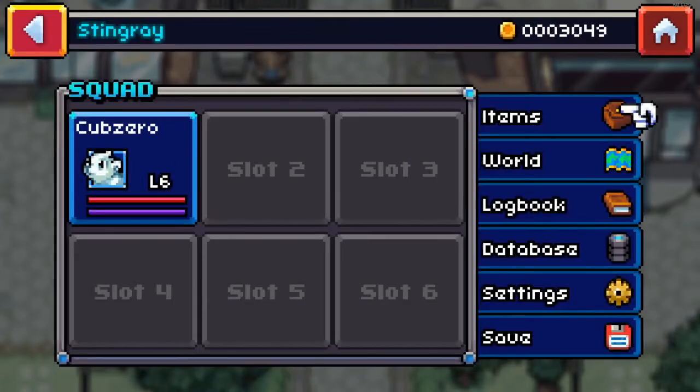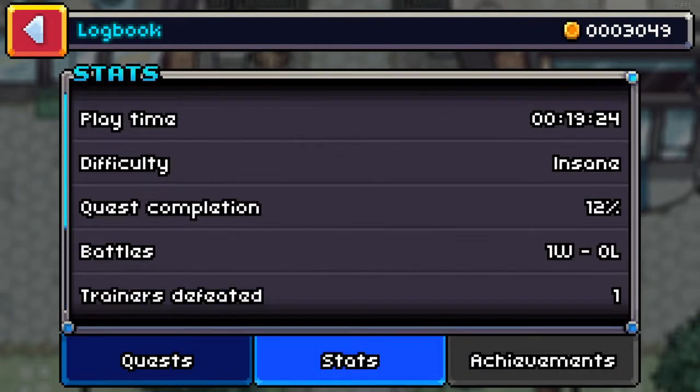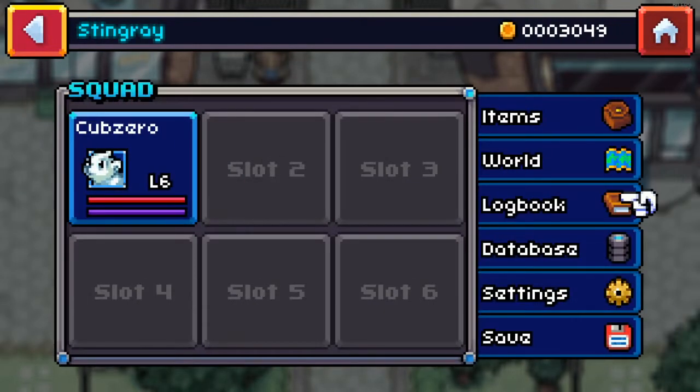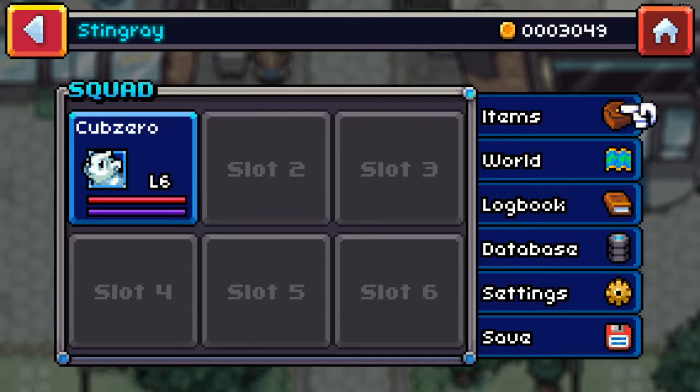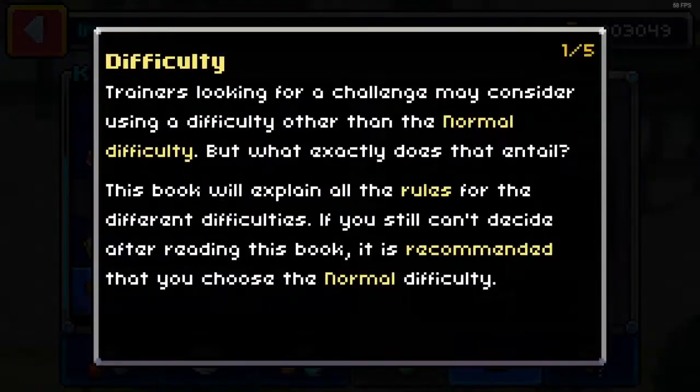We've played through normal, we played through — we played through normal, we played through hard, and we are now playing on insane level, and that is what I'm looking for — difficulty manual.